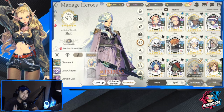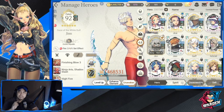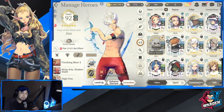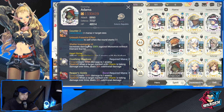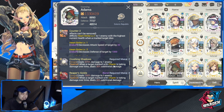I've really enjoyed playing this team because of Shell and also Gin. The reason I don't bring Adams over Gin is Gin's utility. Adams is an option — he has Heart Strike and deals massive damage, and when a target marked with Charm takes damage-over-time he deals 30% additional damage. But Adams is slower than Gin, and I need Gin more.